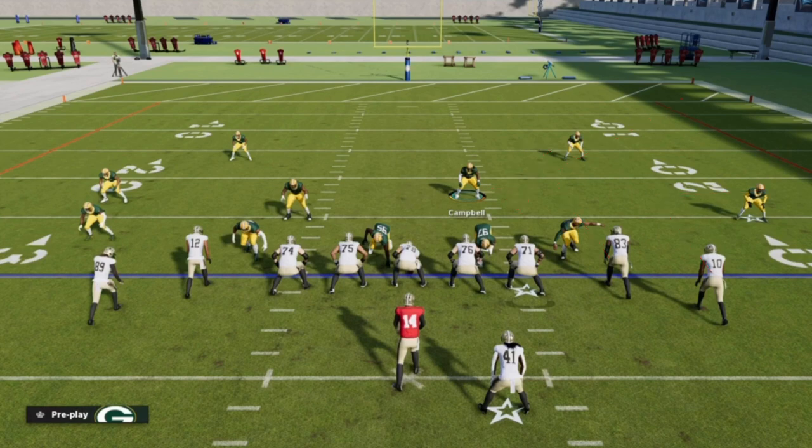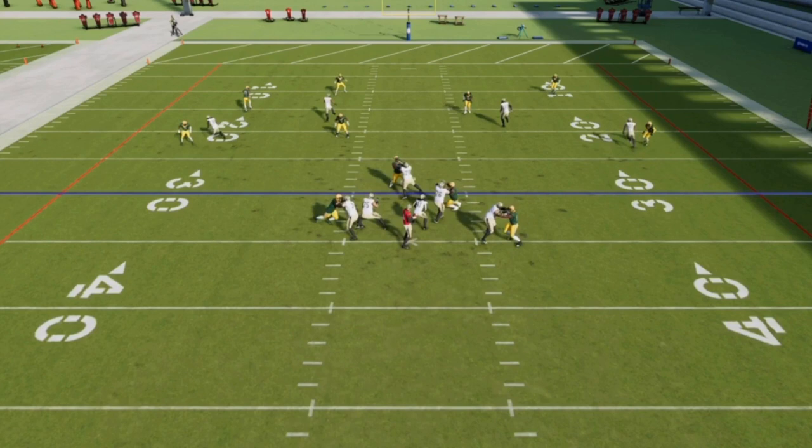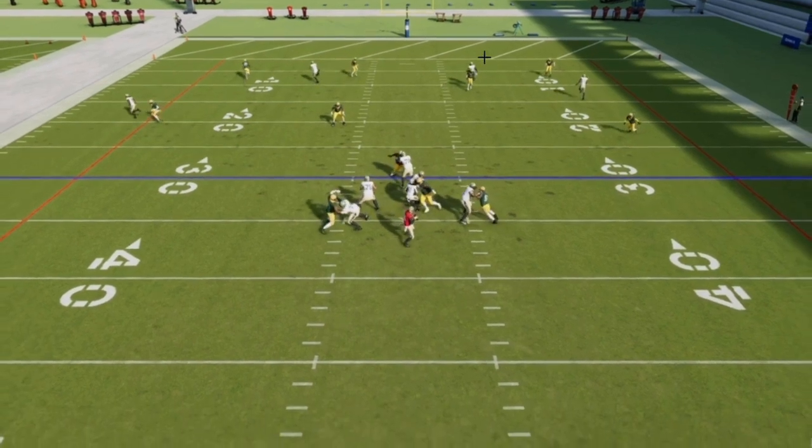Now look at the outside breaking route — same play called on both sides — and look how drastically different the defense plays. Is it open? Absolutely not. You throw that, it's a pick six. The corner route? Not open — he's viced on this side. The seam? We take that away. The other player is pretty much apex on both routes.